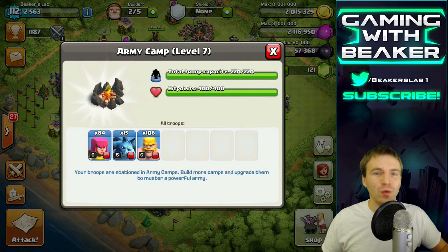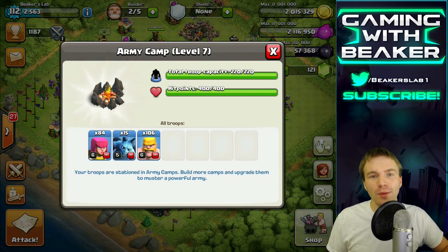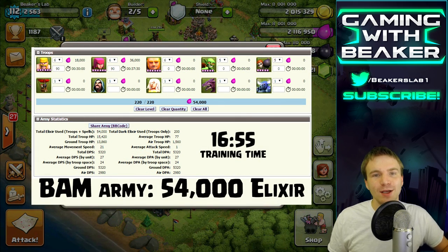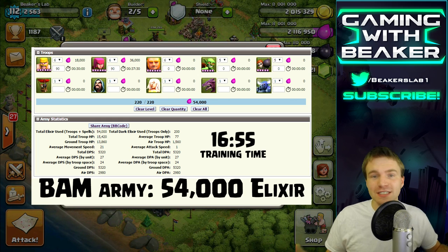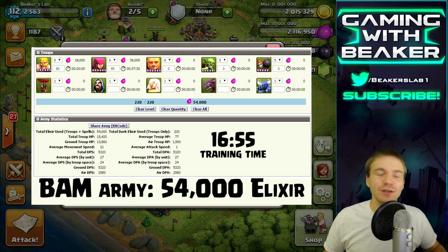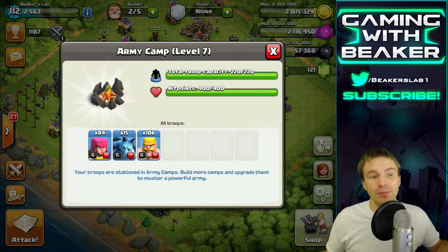Don't use Giants and Wall Breakers — they're expensive. Use an army like BAM. I'm going to throw the stats for BAM up on the screen, but it costs around 50,000 to 60,000 elixir. Not to mention the training time is only 15 to 17 minutes, which is really fast. It'll get you more raids per hour and possibly more loot.